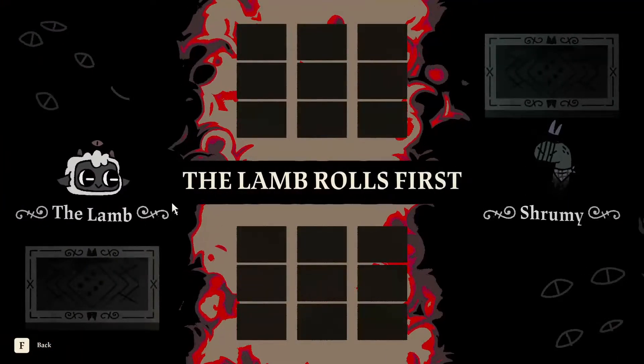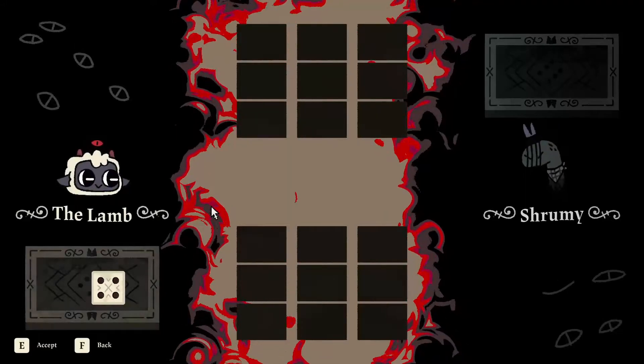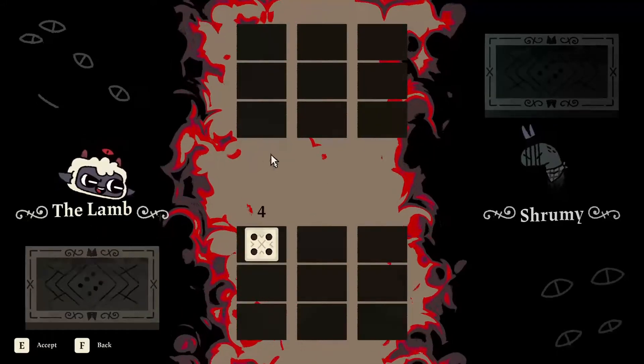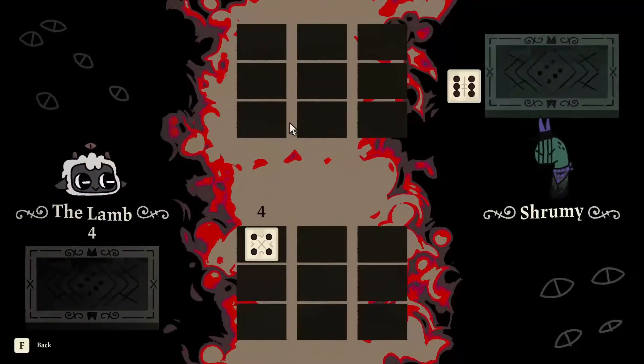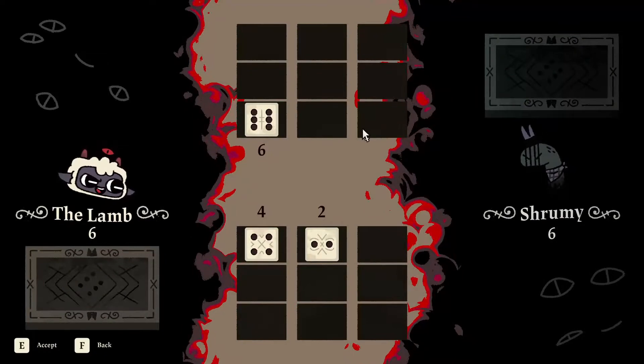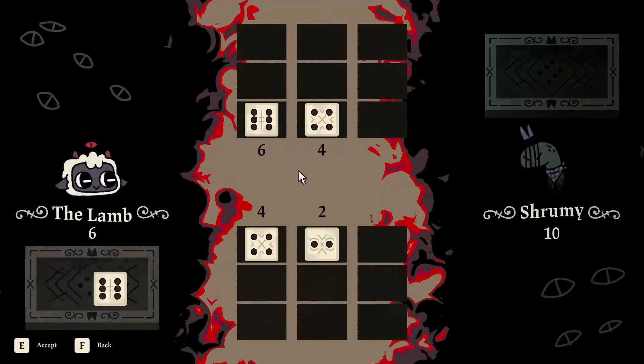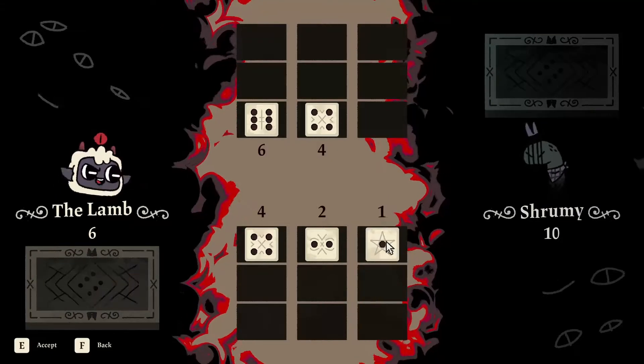Pretty simple rules, but there's actually a lot more strategy than you might first think. The first few rolls aren't too significant — if you can, you destroy their dice. There's an exception to that rule though: if they play a 1 or a 2, you don't want to destroy it because they're worth low values, and you want them to have dice of low values.